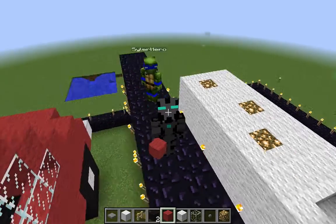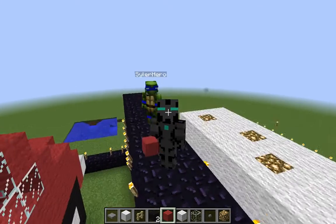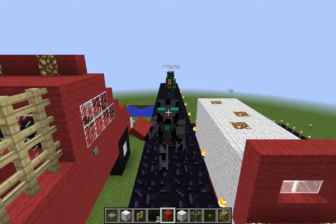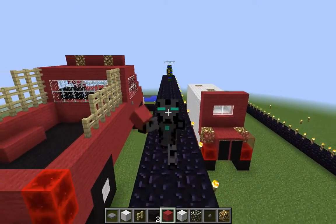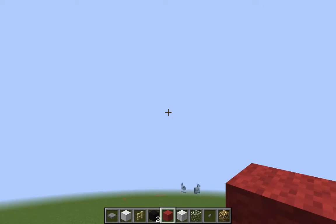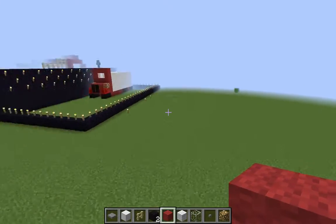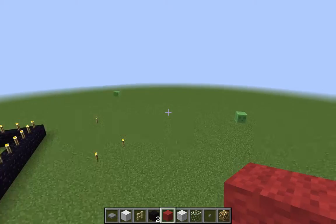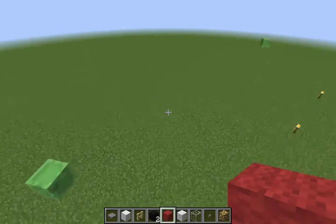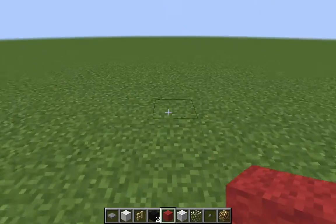We're going to go ahead and build our houses — each to their own. I'm not 100% sure where I'm going to build yet, but we are going to go do that. So please join us. Here we go. Horses! Alright, so where are you going to build your house? I'm going to go right over here. I'm going to build my house here.